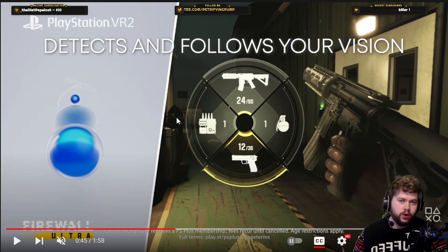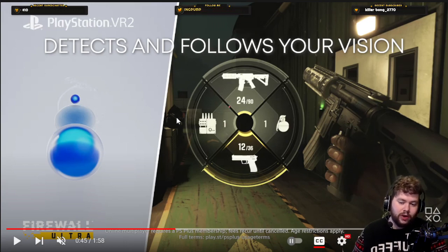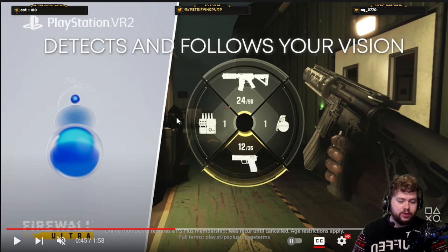These things were mapped to L1 and L2 in Firewall Zero Hour, and of course we've got fewer buttons on the Sense controllers now. So maybe this is how it has to be to make up for that.